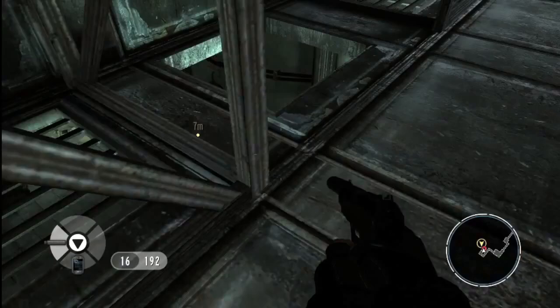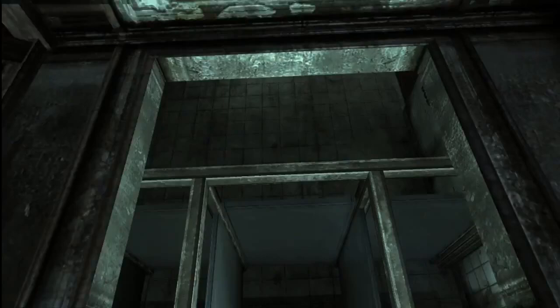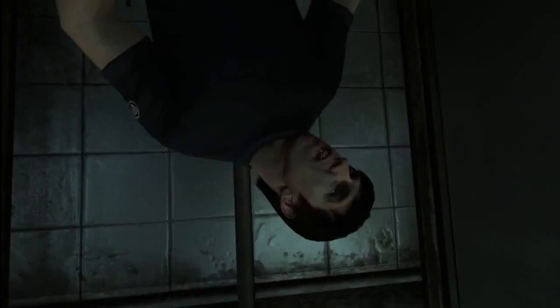We're coming up on a moment now, inspired by an event in the original film. Bond is going to climb down and rudely interrupt a Russian soldier sat reading a newspaper on the toilet. So we climb down very, very slowly and gently, and take him down.